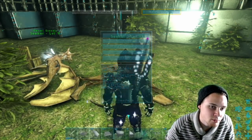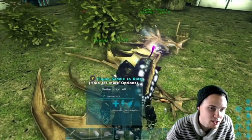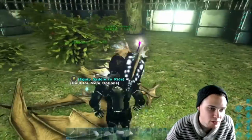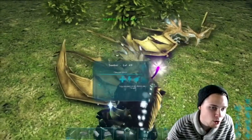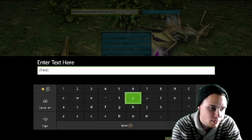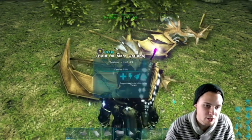That gives you a random level tamed one. It says 'equip saddle to ride,' so usually that command gets you a force-tamed one, but it's weird with this creature — it just gave us a tamed one. So we do have to make a saddle, or we can force tame it ourselves with the command 'cheat ForceTame.'